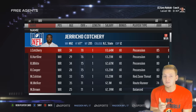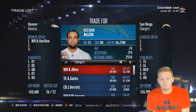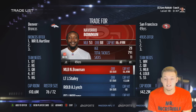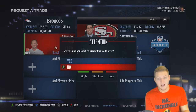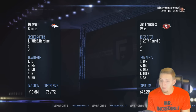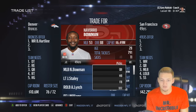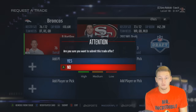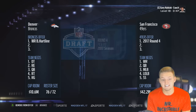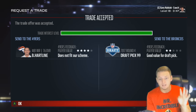I want to sign a wide receiver because wide receiver is a very good position to get value at. We're going to sign Brian Hartline for $3.21 million. We want to find the team with wide receiver as one of their highest needs — the San Francisco 49ers' wide receiver is their number one need. We try for the first round draft pick and they do not want to give us their first round draft pick for Brian Hartline, which is understandable. Maybe their second round draft pick — they do not want to give that either. We keep going down and anything we get is going to be helpful. It was accepted — so for absolutely nothing, we get a fourth round draft pick.